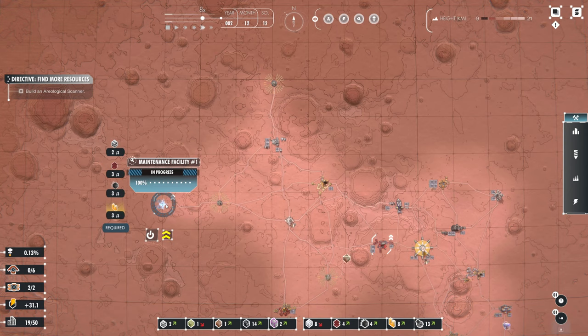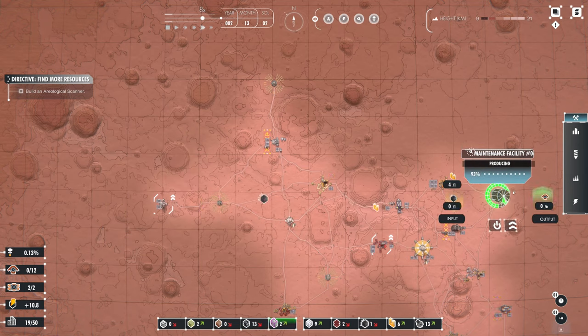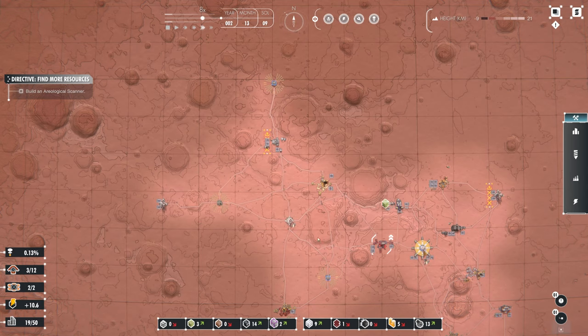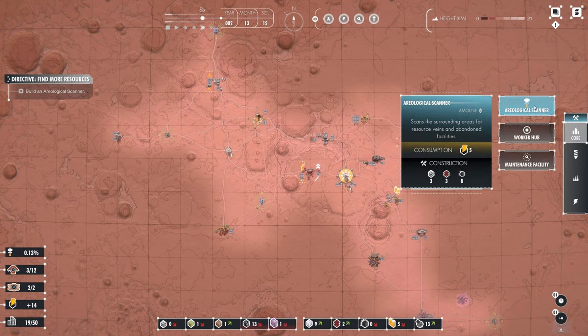One more aluminium — there we go. I'm going to disable the priority of that. Now that's built, I think it's safe to look at the aerological scanner.